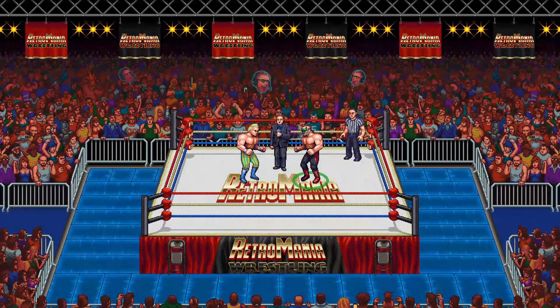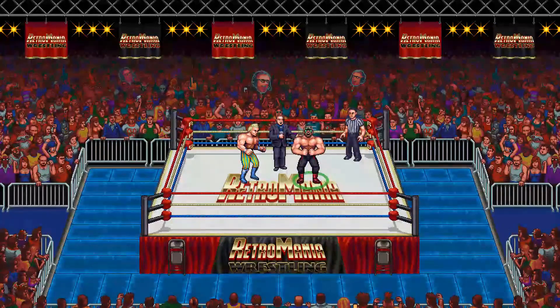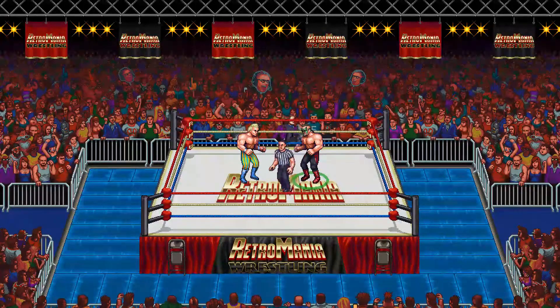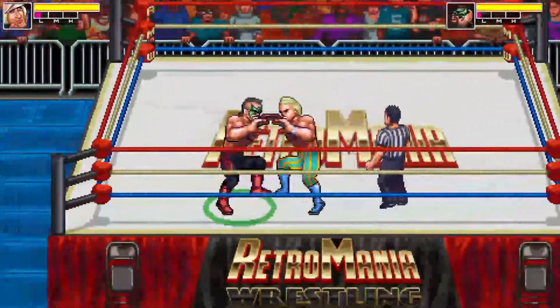The following singles match is scheduled for one fall, no time limit. Introducing first — from Las Vegas, Nevada, the Universal Heartthrob, Austin Idol. And his opponent, from Chicago, Illinois — Road Warrior Animal.